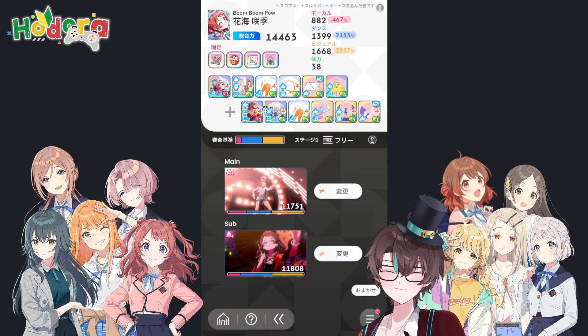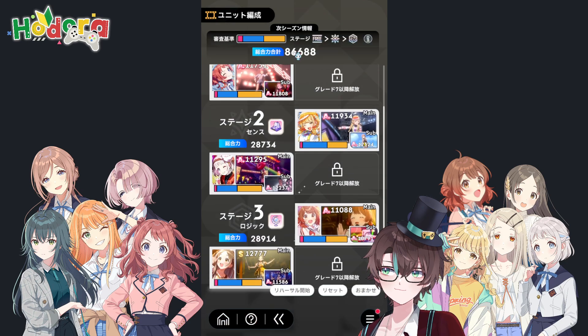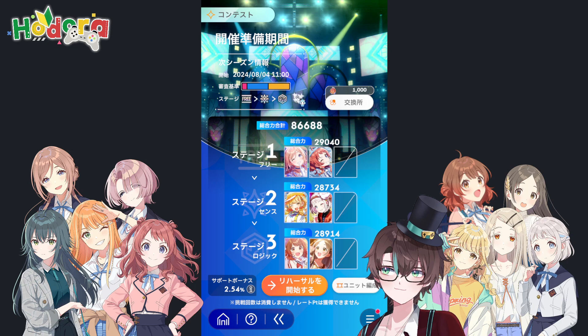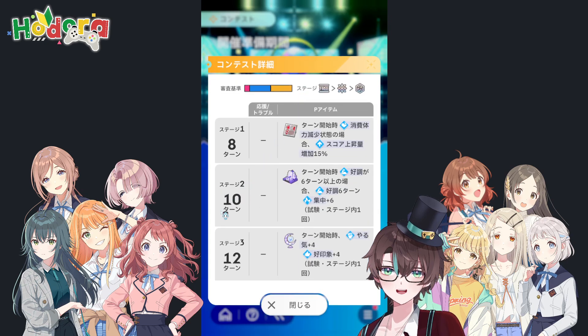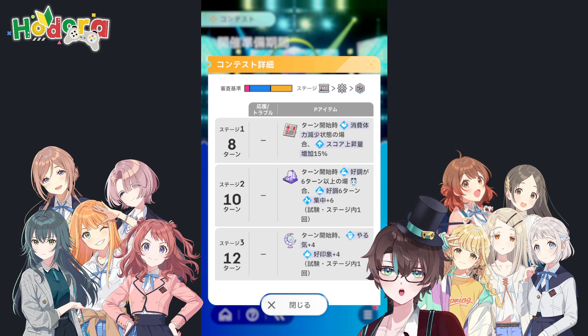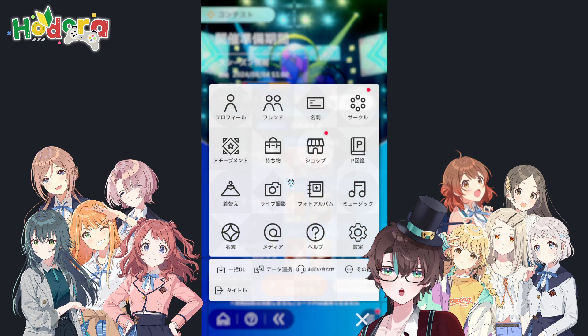I'll try to show you all three of these stage builds that I put together today. Let's move to Stage 2 — it's a quite lengthy one at 10 turns. The item is: at the start of your turn, if you have the Good Condition buff for 6 or more turns, it will give you 6 more turns of Good Condition buff and 6 stacks of Concentration. This can trigger one time.